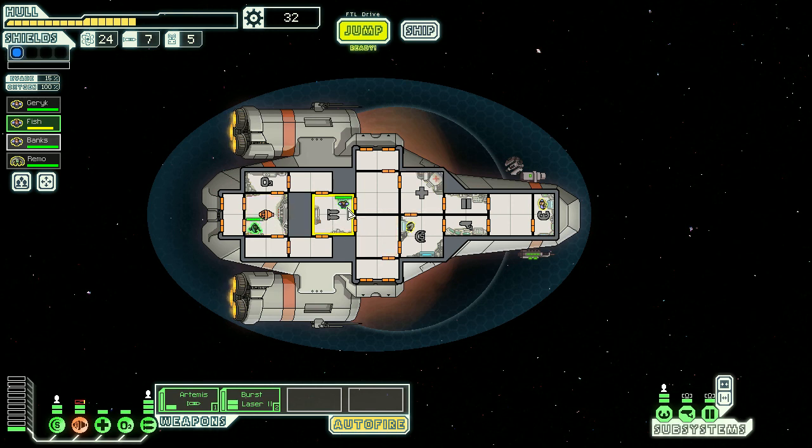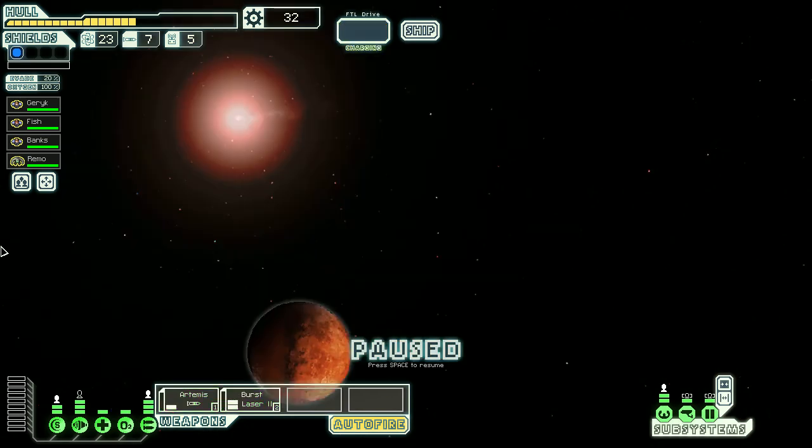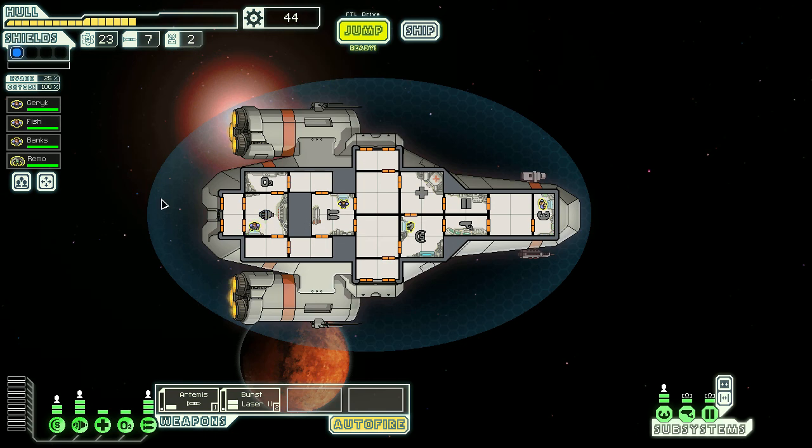I'll have Banks come in and help repair. I'll try to get shields upgraded as quickly as possible but they're very expensive. At the end of each sector you get a random event — this one is selling drones for money. I don't have any drones so I'm fine accepting that deal.